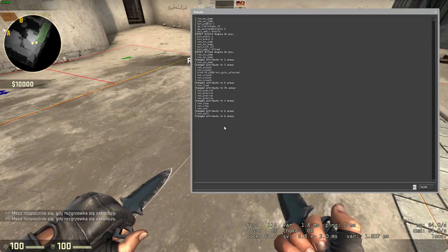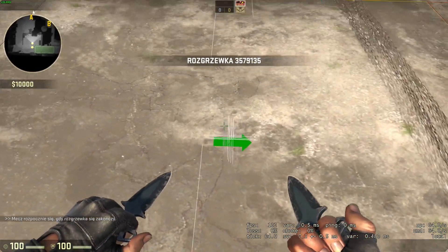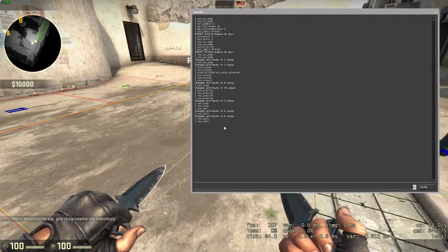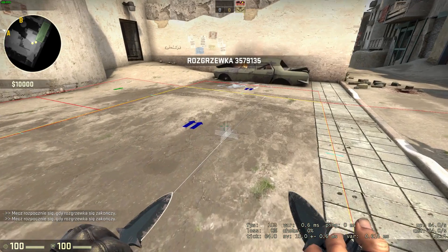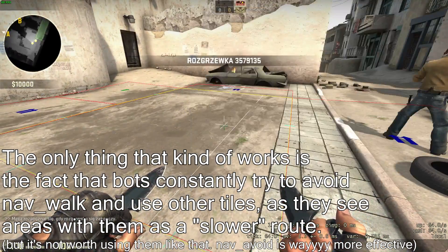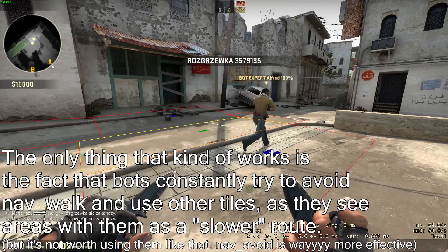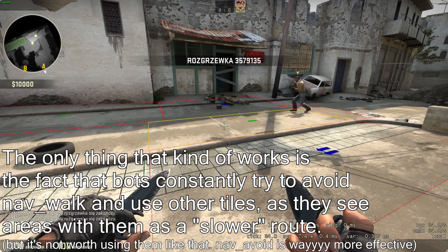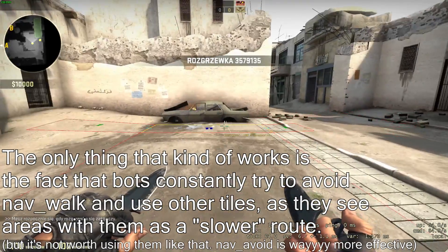NavWalk tells bots that they need to traverse an area by walking, and NavRun tells them they need to traverse it by running. In practice, however, it seems like those two attributes are completely broken — I could only get them to work on spawn and only under certain conditions, like having spawns of both teams at a certain distance from each other. I don't know if the way they work now is intentional, but either way — Valve, please fix.